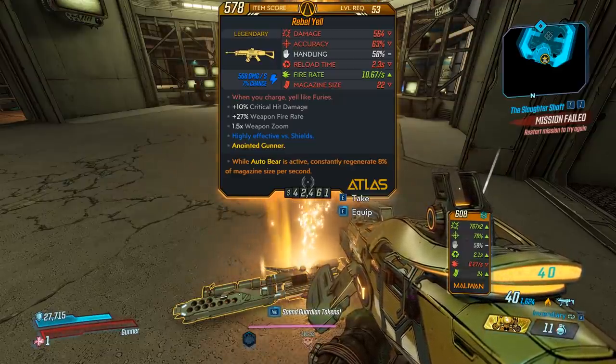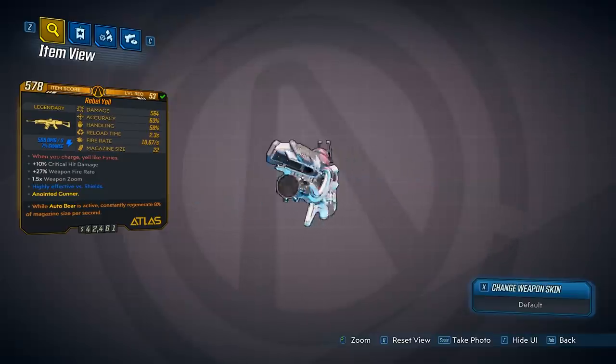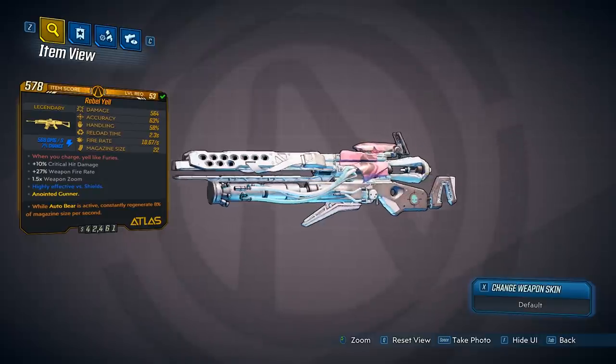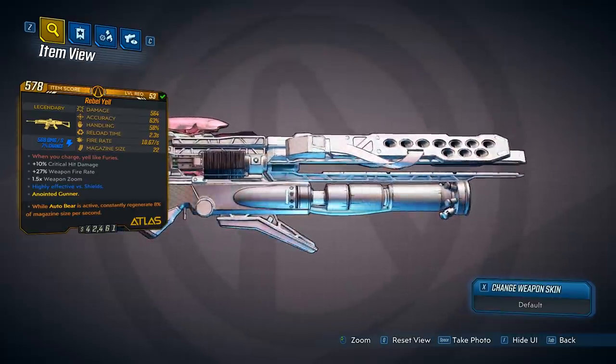This gun only comes in shock element. That is pretty unique because almost all Atlas guns don't come in elements at all. The gun looks pretty good — it's white with a touch of pink, and it has a carbon finish on the bottom. A small skull with a crosshair on the side. Yeah, I like it.